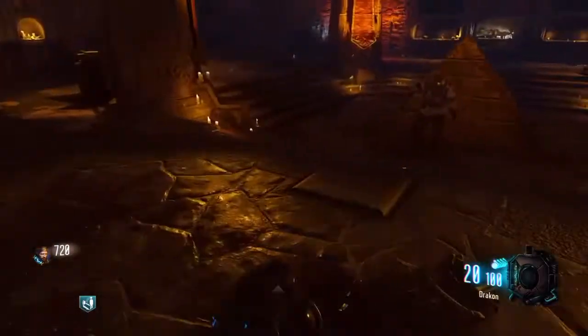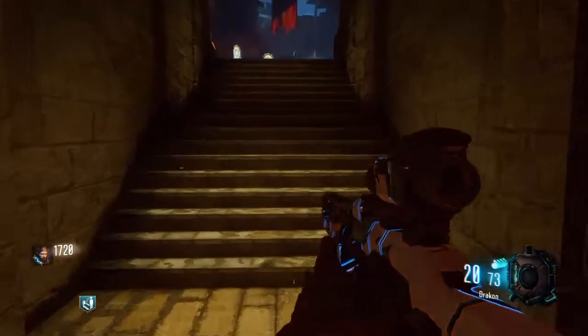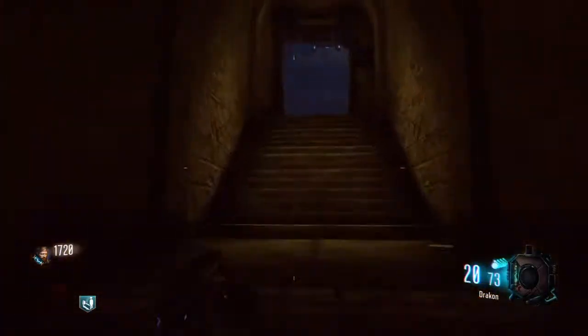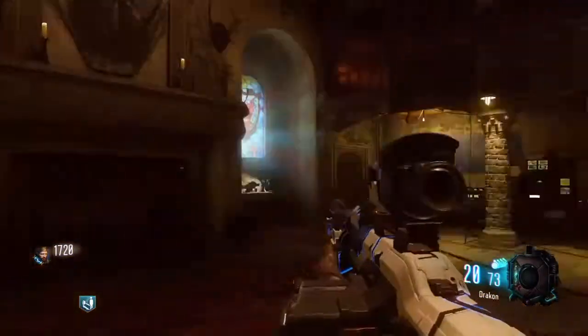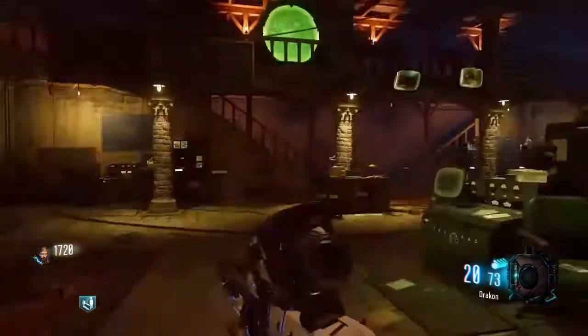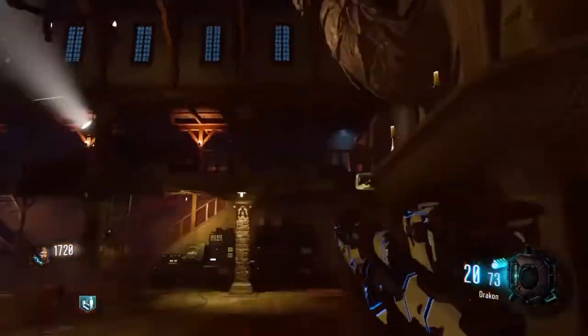The second dragon is right here — I'll be back after it's time to go to the final one. You can locate the third by going this way and coming over here. It's right in this room on this wall, and this will be the final dragon. It's the hardest one to do since there's nowhere to go. I'll be back after I fill this dragon up.